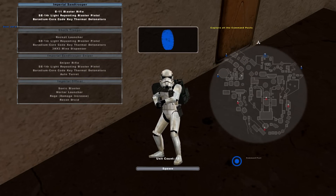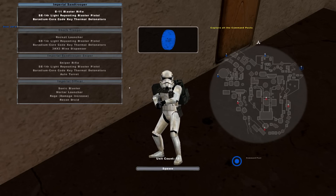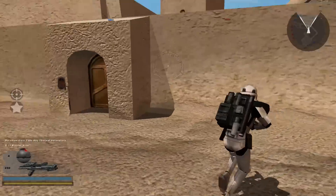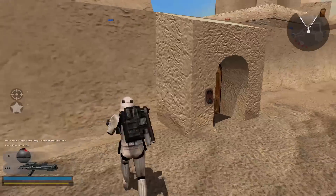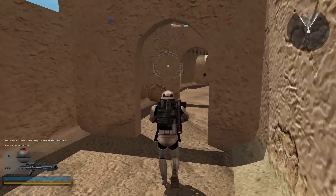As you can see here, the map is actually quite large — there are a lot of CPs. I kind of want to go and capture CP number 4 because I want to head down there — it's quite a cool location. I gotta go this way.